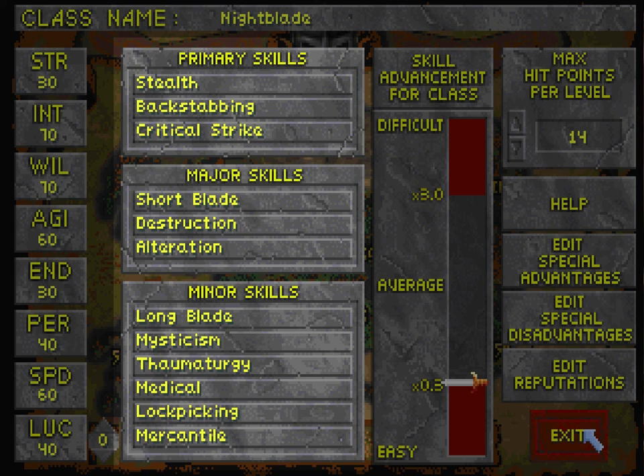I could have picked mysticism, which has teleport and open locks — which would have been great. Or thaumaturgy, which has levitation and spell reflection, that sort of thing. But I opted to go for alteration, and the reason for that is alteration has resistance to magic elements, and it also has paralysis.